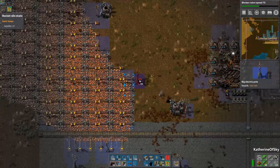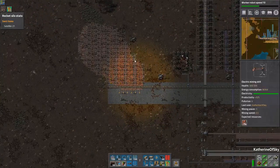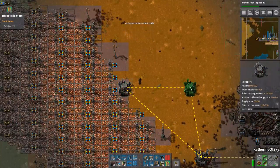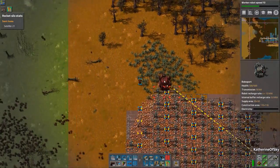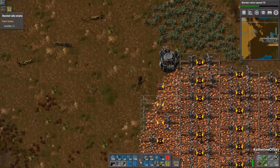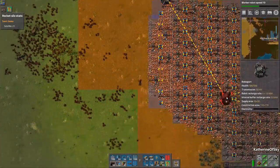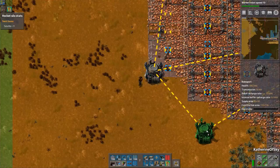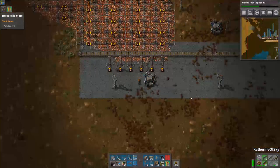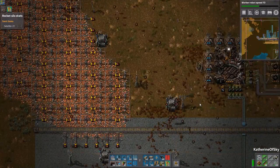We also need these to be covered with a roboport logistics system - I kind of forgot about that bit, but very necessary for sure. Let's put this one here and get a power pole. Are we still blinky? Let's move this in this direction. Stuff is now happening - we have bots taking all this ore to that little requester chest.